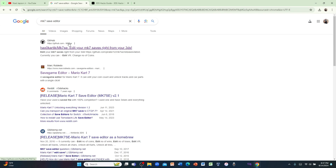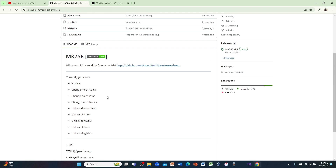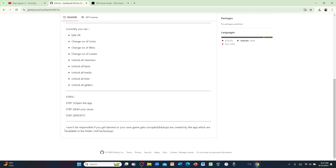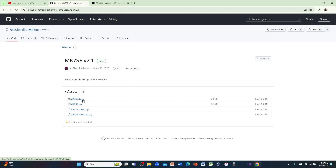The link will be in the description. As mentioned, you can edit the VR, change number of losses, wins, and coins, and unlock everything like the characters, karts, tracks, tires, and gliders. Note that I'm not responsible if your system gets banned or your save gets corrupted, so back up your save first. There are two ways to download: the 3dsx file that goes into the Homebrew Launcher, or the CIA that goes on your home screen. I'm going to download the 3dsx version since I prefer having it in the Homebrew Launcher.